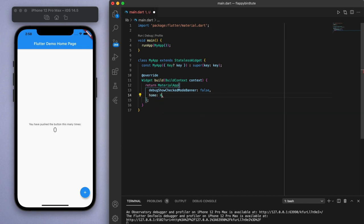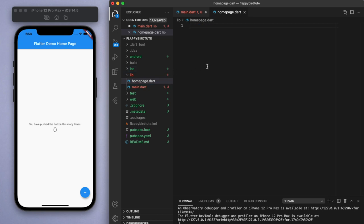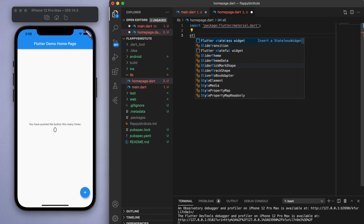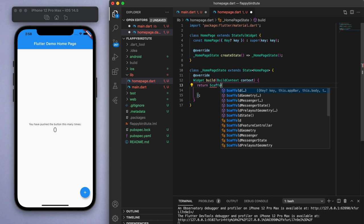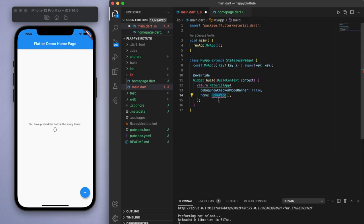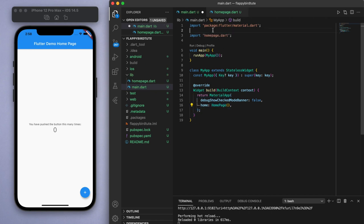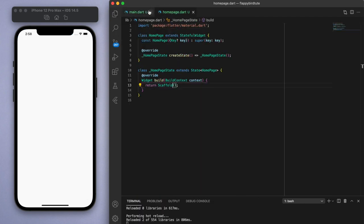So the first one I want to change is the debug banner, which is this banner in the top corner. And for the home, let's return something called Homepage, which we are about to create now. To keep our code clean and simple, let's create a new file called homepage.dart. Make sure to import the material.dart file as usual and return a stateful widget called Homepage. Change this to Scaffold. If you come back to the main.dart file, you should see a red squiggly line under Homepage, so click this little light bulb and import the new file that we just created. If we save this, we should just have a blank app.